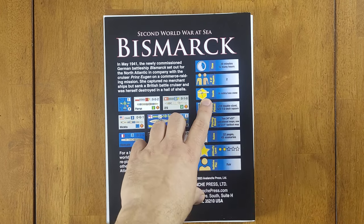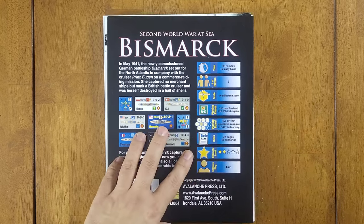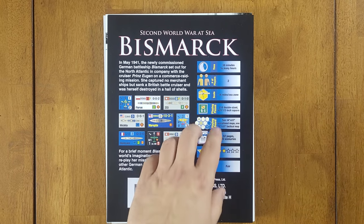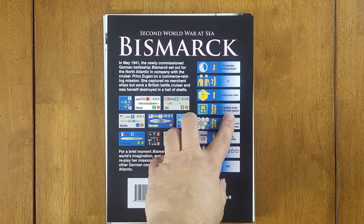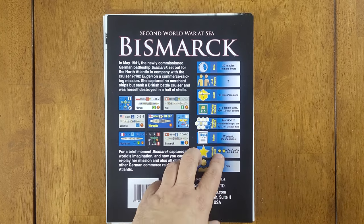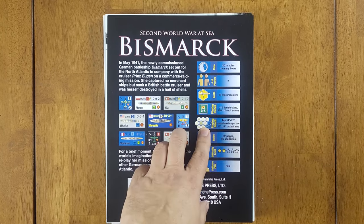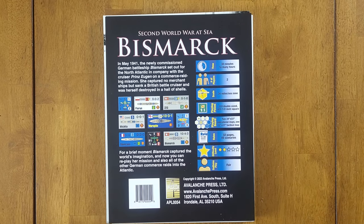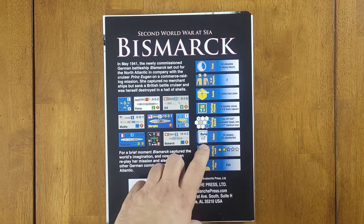The scale is 36 miles per sea zone on the operational map, which uses boxes rather than hexes. You get 210 double-sided playing pieces — 420 half-inch square — and two 34 by 22 inch operational maps, giving you a very large area to work with.